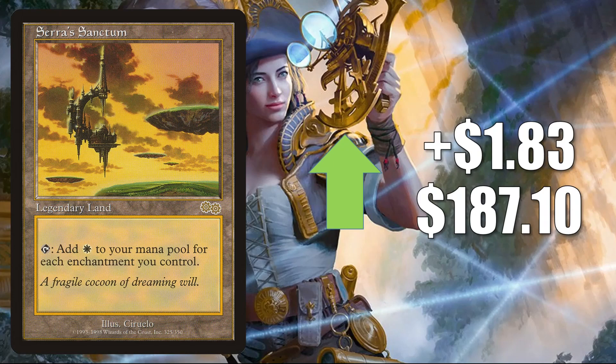Serra's Sanctum — on the reserve list — up $1.83 to $187.10, starting to move a little bit again. This is great in Commander builds that have a lot of enchantments and could be getting a push from those cards we saw when we discussed Enlightened Tutor: Arcanum Wings, Rebbec Mastersmith, and Wyleth Soul of Steel.